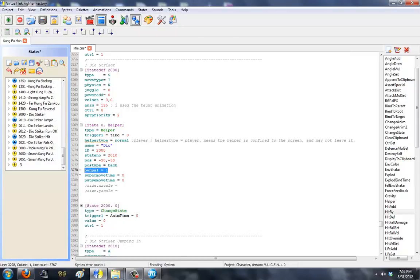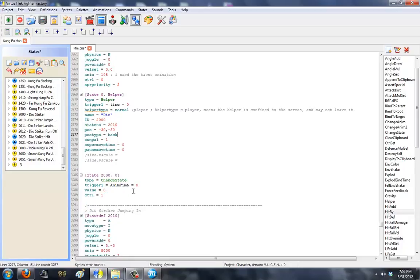So negative 30 is here, negative 50 is somewhere up here — that's Dio's start position compared to the Mugen screen. He'll jump up, attack, and run away. Own palette means he will have his own palette, so if someone burns him it will not affect the character — the character's palette won't suddenly turn red. It's only going to be on him. Super move time and pause time basically means if another character does a super, Dio will not move — he's confined to the restrictions of super pause, slow motion, and all that. That's all there is for Kung Fu Man: a basic state, a basic change state, and a one-helper summon code.